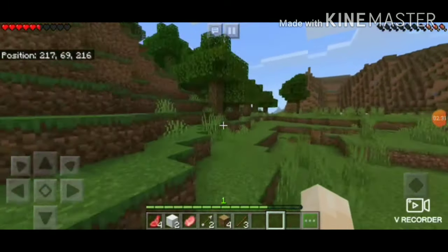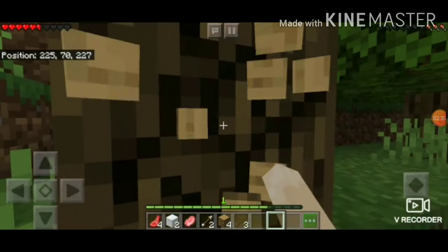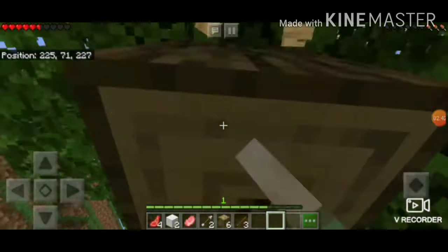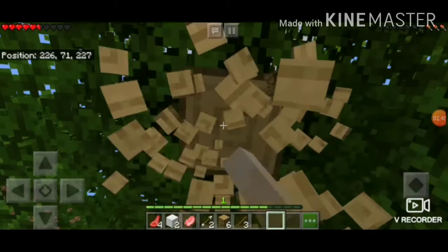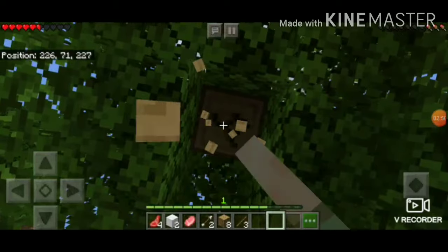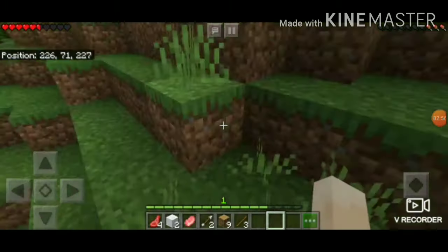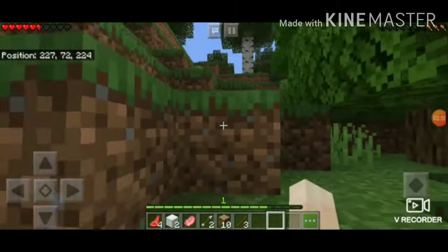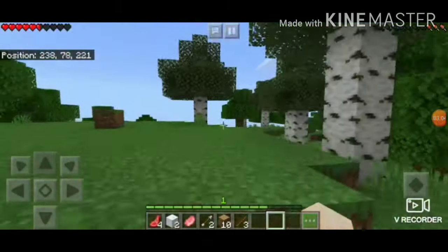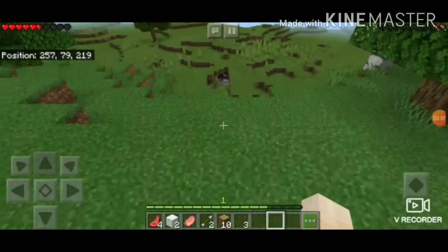Trees drop sticks and saplings. I'm out of sprint. If your hunger bar goes down, you are not able to run fast. You can sprint by double-clicking on the front button. If your hunger bar goes down too low, you will lose health.